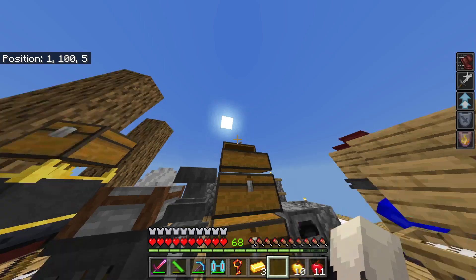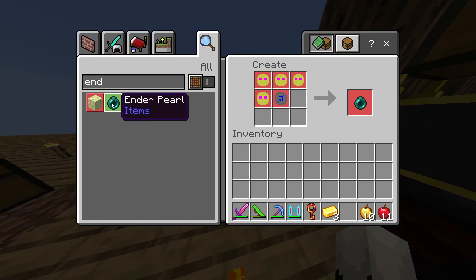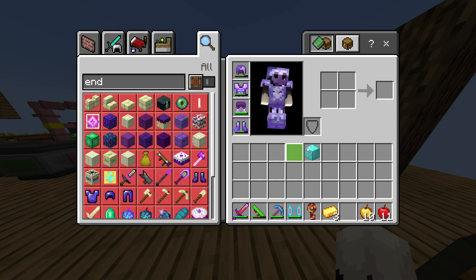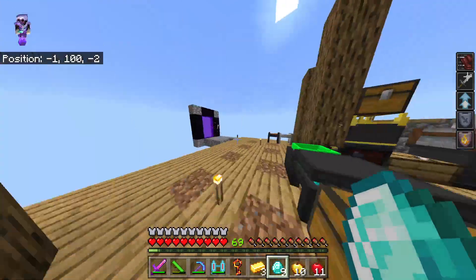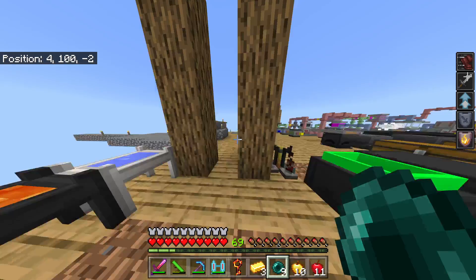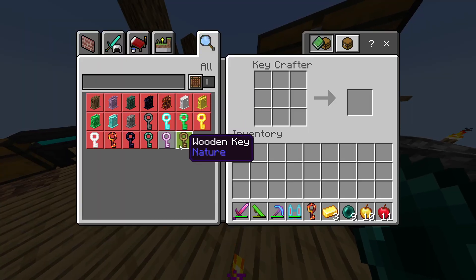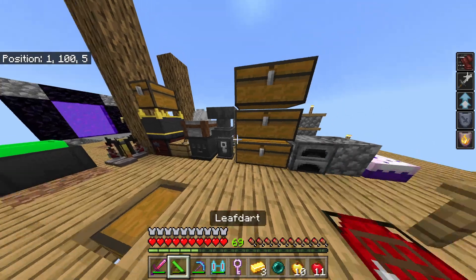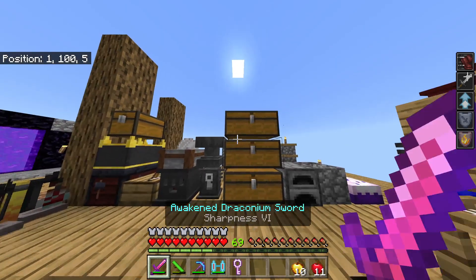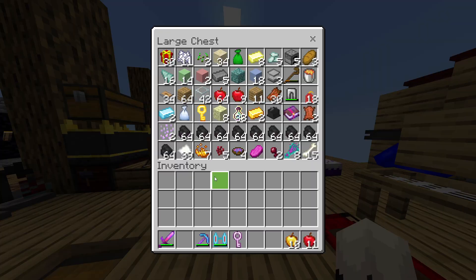I guess I'll buy ender pearls from here. That's super expensive, so let's trade some more diamonds for ender pearls. Now we can make this final key. Let's get a better gun because this leaf dart is trash.